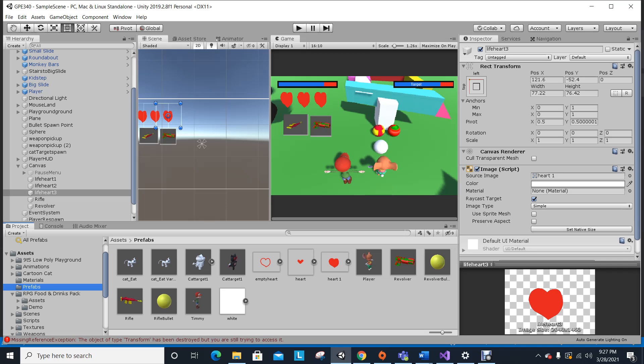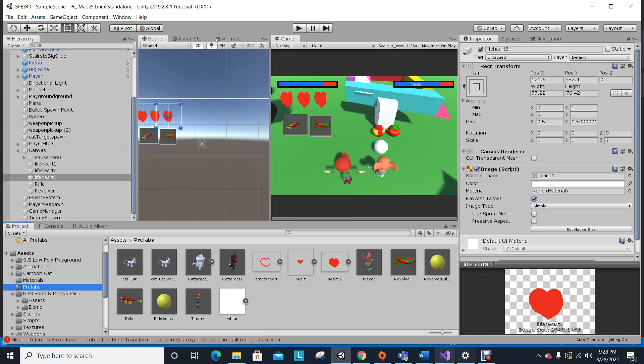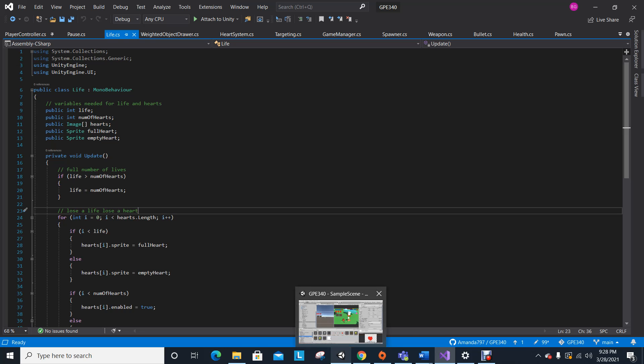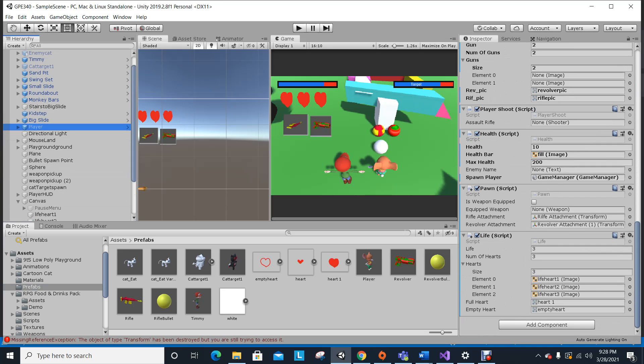The second system is almost the same — I have an integer for life, an integer for number of hearts, variables needed for life parts, and a heart array. I have a public sprite for the full heart and a public sprite for the empty heart. Right here are the hearts on the canvas — parts one, two, and three. I drew these myself, by the way. The idea was you start with a full number of lives, and game designers could change these numbers within the inspector.